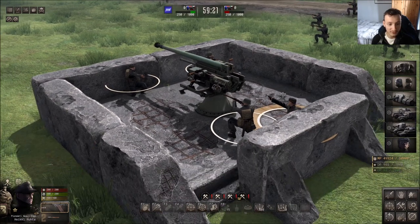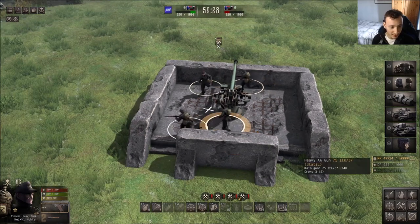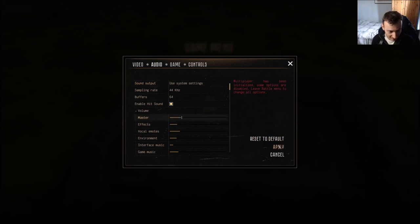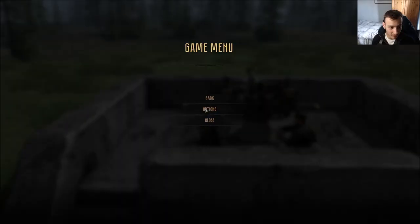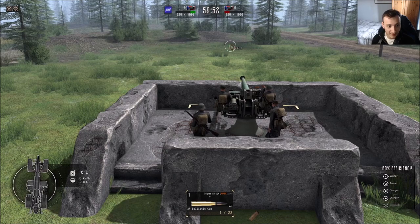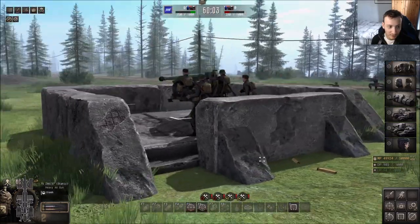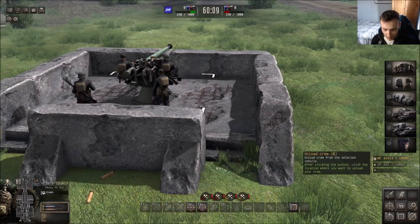Now this is the last emplacement - there are no more sandbags showing, so there's nothing more to add. You can get all your guys up here. This is a 75 millimeter AA gun and trust me, it hits hard. I forgot to turn up the audio on this, but as you can see it's quite a hard-hitting weapon. This coastal gun is basically a 75 millimeter AA gun that will seriously do a lot of damage.